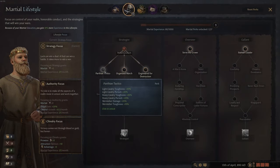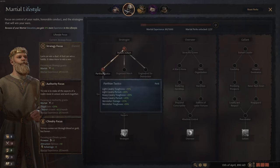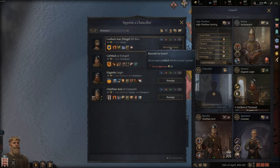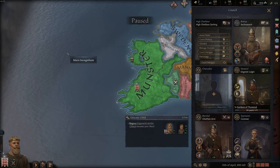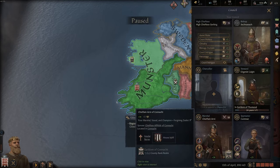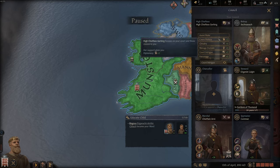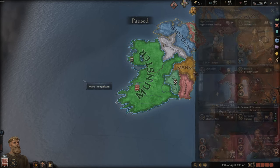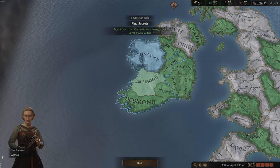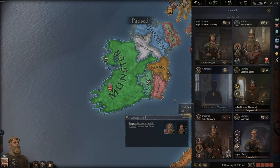Let's look at my perks - we have skirmisher damage plus 20%, which is good because I have so many light footmen. My chancellor can work on foreign affairs. My wife is very good at intrigue so she'll help at court. My spymaster will disrupt schemes - or we could find secrets. There's actually a 55% chance of learning a secret in the Duchy of Munster. Let's do that.